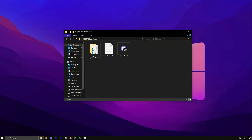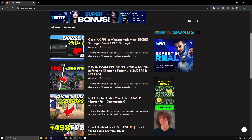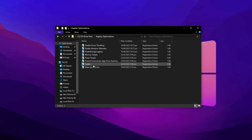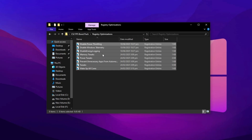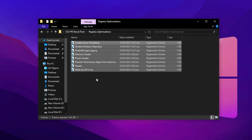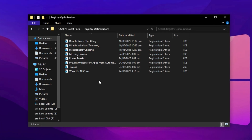The next step is to download the CS2 FPS Boost Pack. The download link is available in the description of this video. Once on the site, go to the FPS Boost section and find the latest post. After downloading the pack, open it and locate the Registry Optimization folder. Inside, you'll find several registry files pre-configured to enhance gaming performance. Install all of them one by one. These registry tweaks work by reallocating system priorities to gaming processes, reducing latency, and improving the overall responsiveness of your PC specifically for CS2.